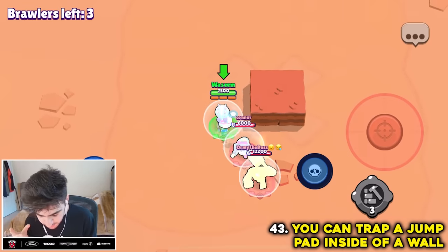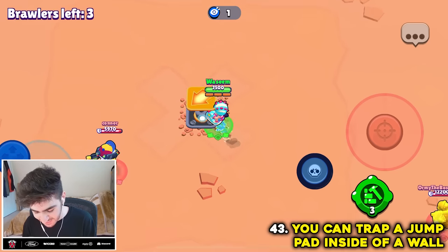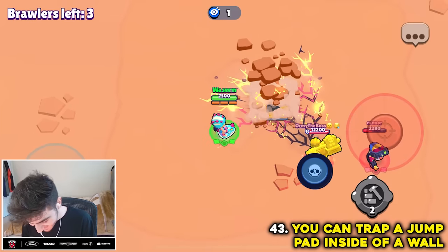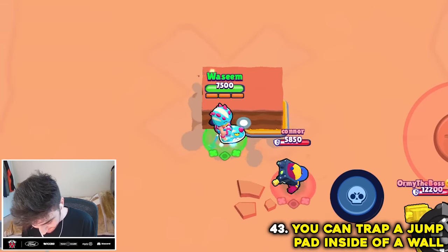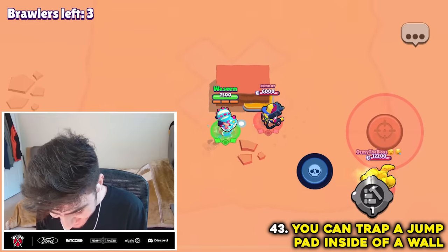The next myth is that you can trap a jump pad under a wall using Jackie's gadget. Jump pad placed, then I build a wall right here. Now if you destroy the wall, is the jump pad still there? It's still there! Place it on the edge — this is going to be revolutionary. Confirmed.